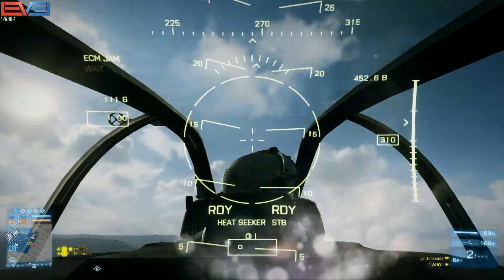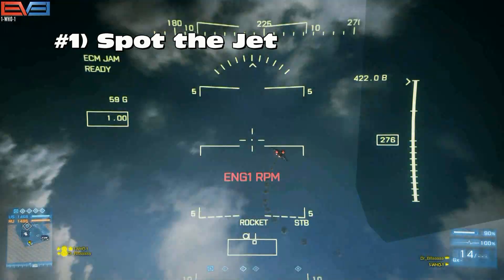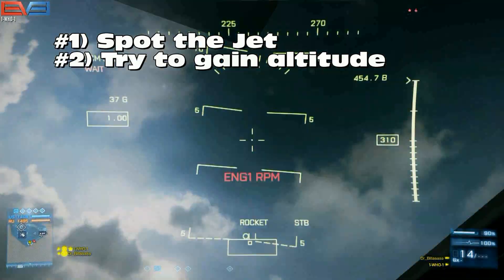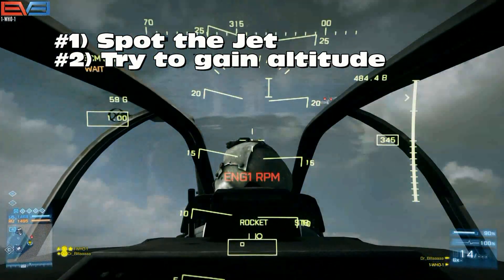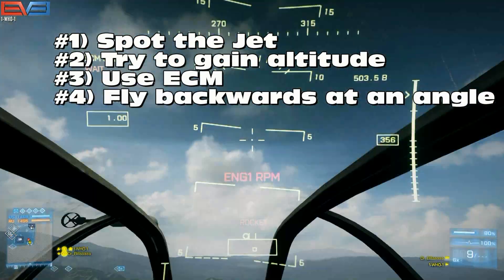Fighting enemy jets that are attacking top-down can be broken down into four steps. First, spot the jet. Second, try to gain altitude. Third, use ECM. And fourth, fly backwards at an angle.